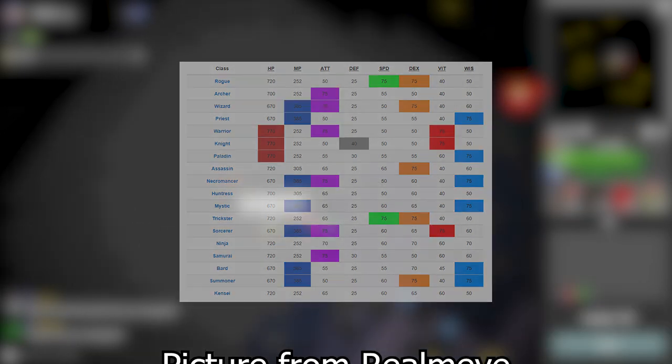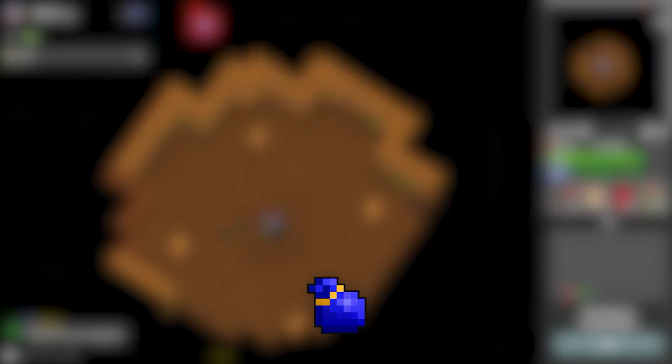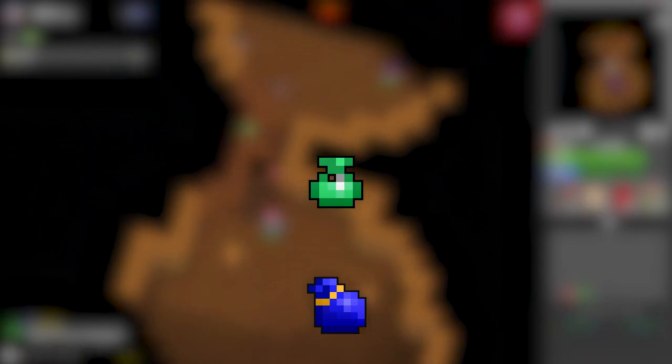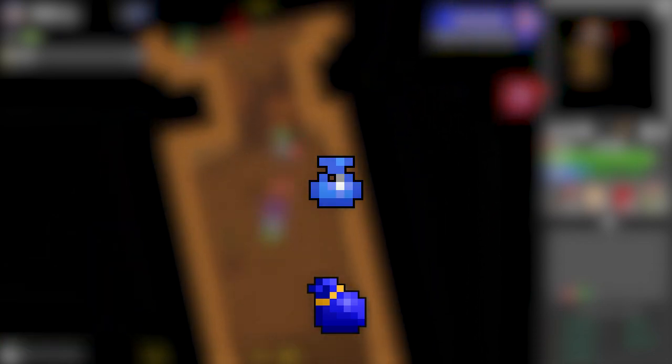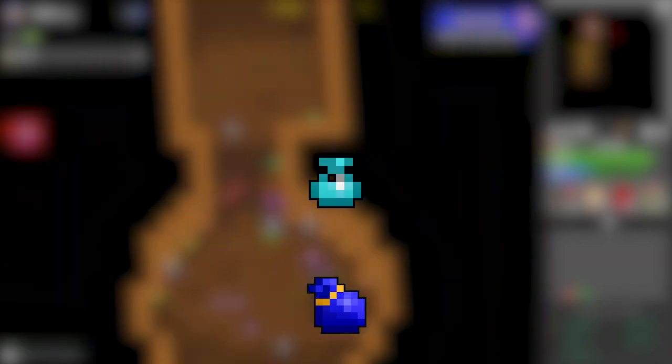In Realm of the Mad God there are eight different stats that a character has: Attack, Speed, Vitality, Defense, Dexterity, Wisdom, Mana, and Life. I will go through each of these stats and describe how they work, beginning with Attack.